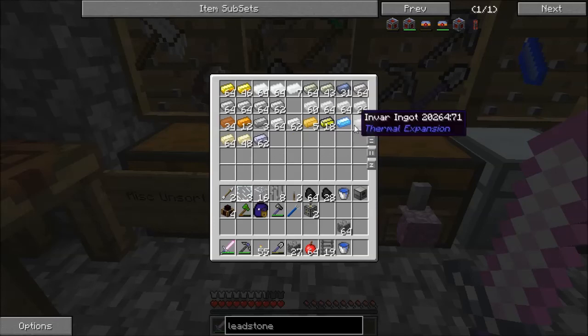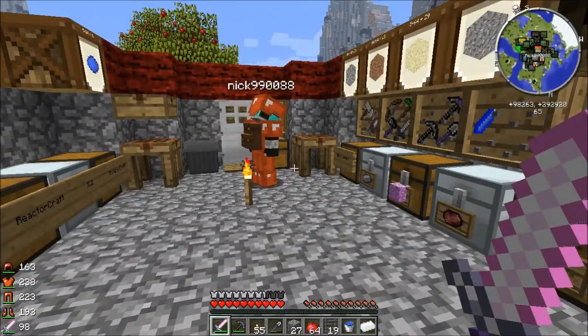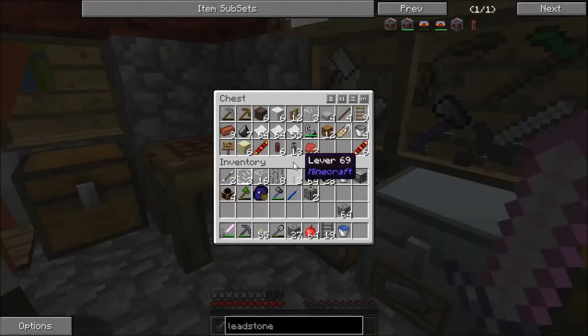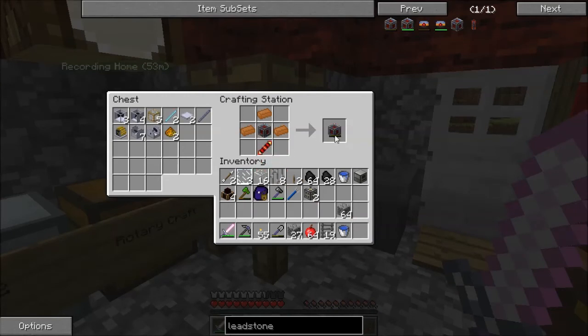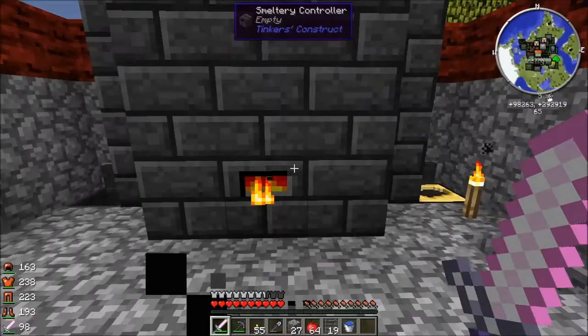We now have a pulverizer. Do we have any electrum already? Electrum is an alloy of silver and gold. Normally, you pulverize the metals and mix them together. We have the redstone conductance coils — the conductance coil is what you make with the electrum. Normally you'd grind it up to dust, mix it together, smelt it up. You can also make that alloy in the smeltery.